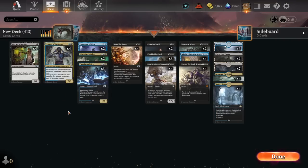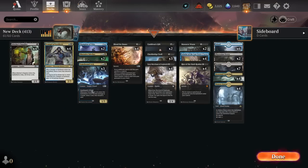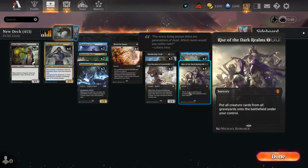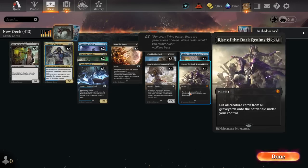Then we have Tomebound Liches and Champions of Wits. Honestly these two are pretty much enough on their own, but for good times we also have other cards. And we're gonna be searching for Scholar of the Trove, obviously, because there's no other card that actually synergizes better. With this, we're gonna be casting Rise of the Dark Realms, and it's gonna be absolutely amazing.